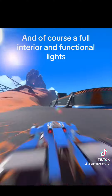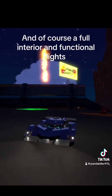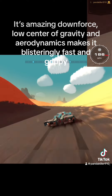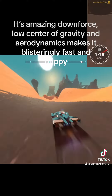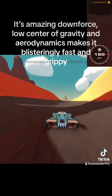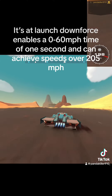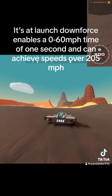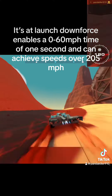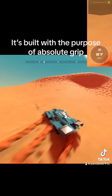And of course a full interior and functional lights. It's amazing downforce. Low center of gravity and aerodynamics makes it blistering on grass and grit. It's a launch downforce that enables a 0-60 miles per hour time of 1 second, which is speeds over 205 kmh. It's built with the purpose of absolute grip.